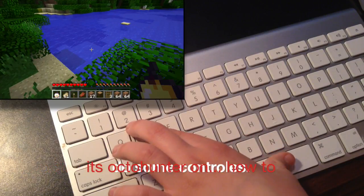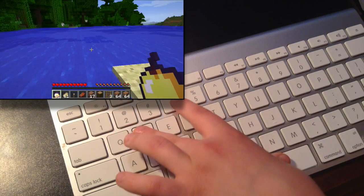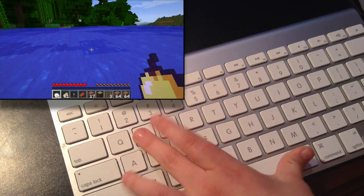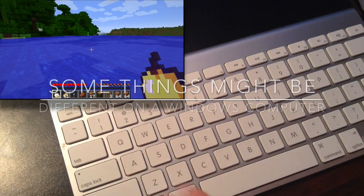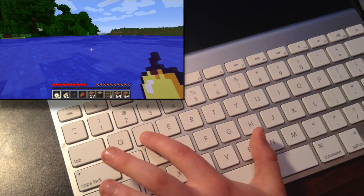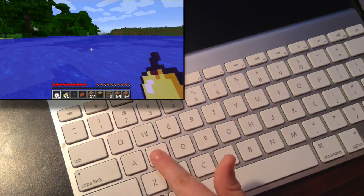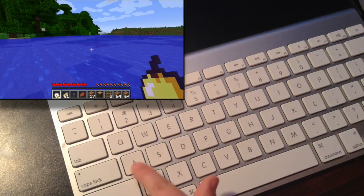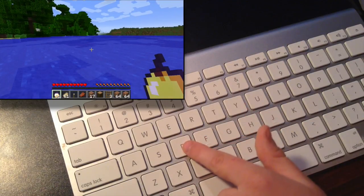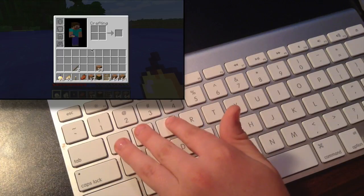It's OctaHunter and in this video I'm going to be showing you some controls. First is how to go forward — all you do is press W. Then backward is S, sideways is A, and the other sideways is D. And then inventory is E.